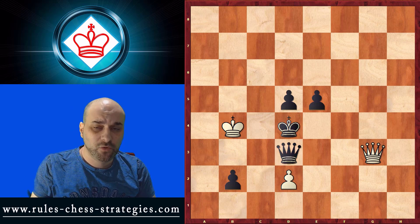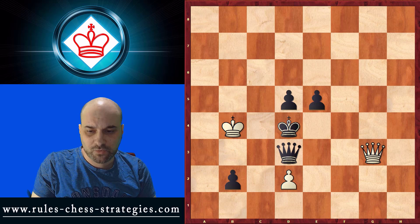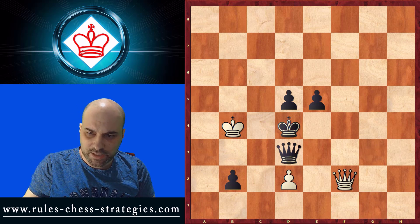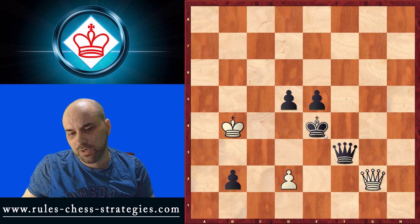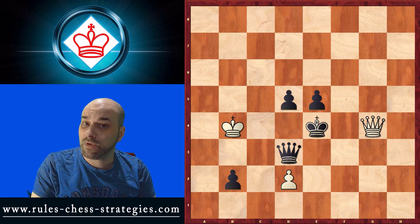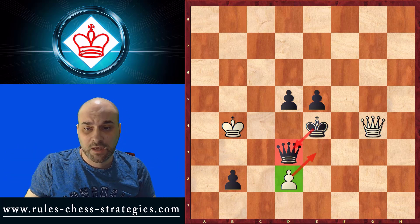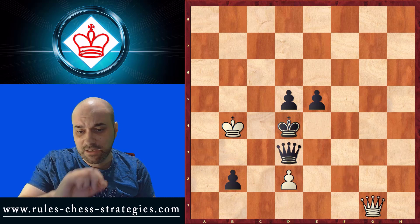We need to be extremely careful which check to give. The correct check is on g1 — but why not on f2? On f2 it's not correct. After that check, Black is completely winning because he can play king to e4, and we don't have good checks — he puts the queen in between and wins. The correct check on g1 leads to a brilliant checkmate: the pawn covers one square, the queen blocks another, and he cannot escape. The key is that on f2 we don't have the queen on g4, so queen to g1 was the correct move.